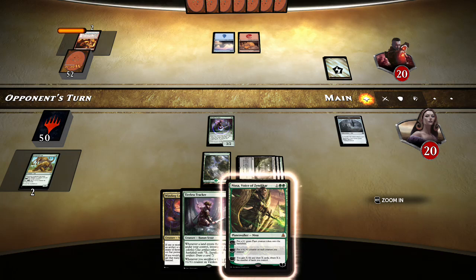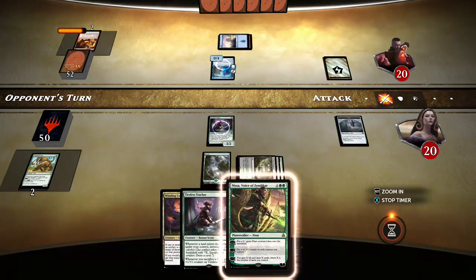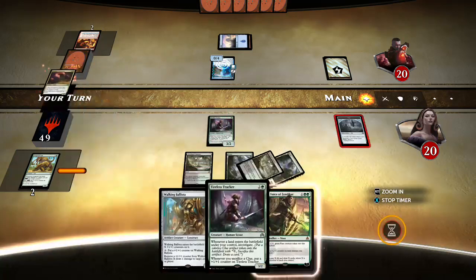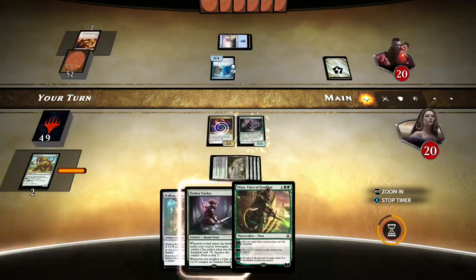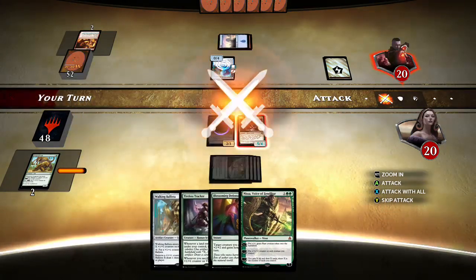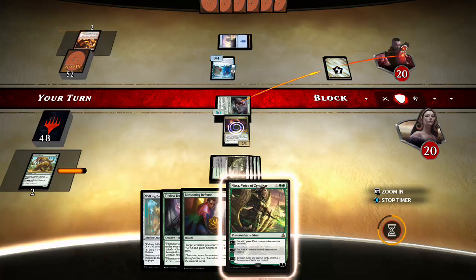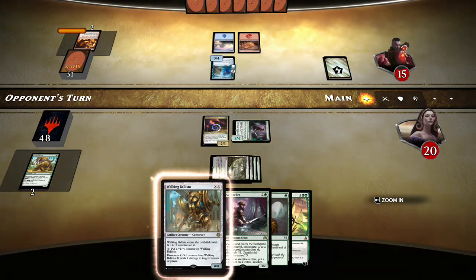I do admit I like attacking with Bone Picker, Despoiler of Souls, Dread Wanderer, Scrap Heap Scrounger, Smuggler's Copter, and Heart of Kiran — that stuff all flows really nice. But I just don't know if it's that great. I forgot to even tick my Lily — forgot about that. Our Tireless Tracker got cut but Constrictor lives.